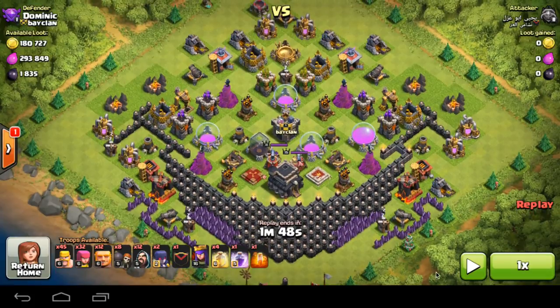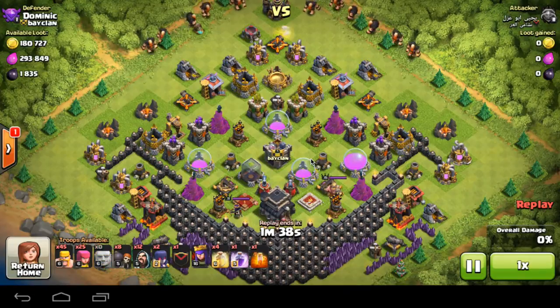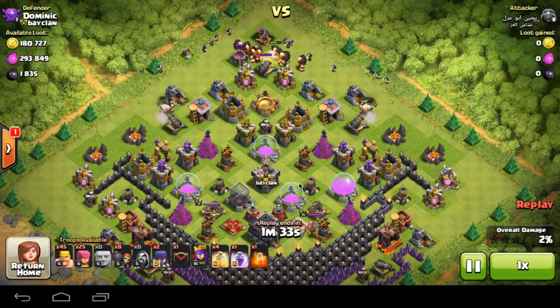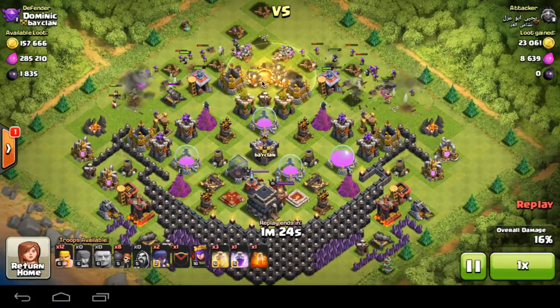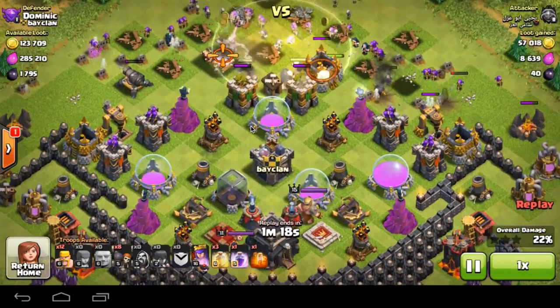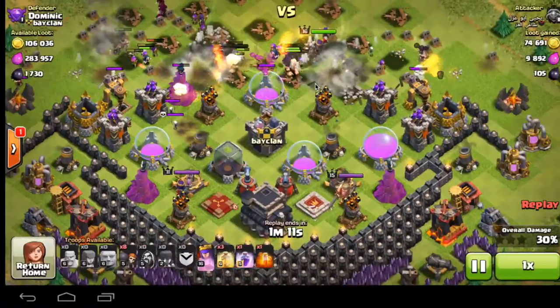I'm bringing you a defense replay first. The attacker is a Town Hall 10 with five spells plus his dark spell. He comes down with his giants and places his wizards and archers behind. Spring traps spring at least half of his giants off the map, and then the giant bombs take out a good chunk of archers and wizards.